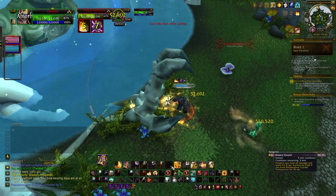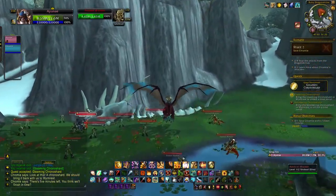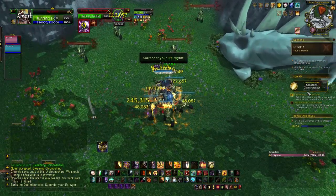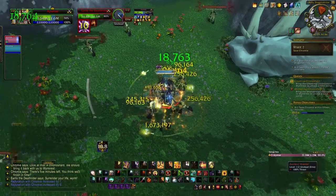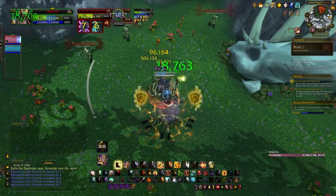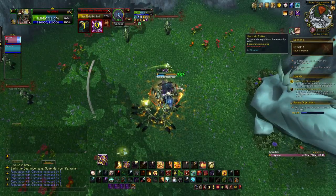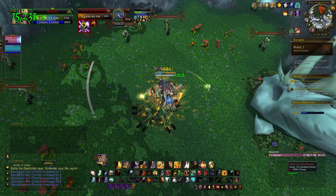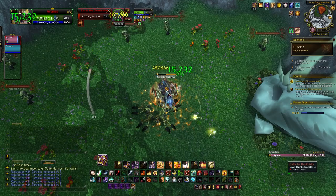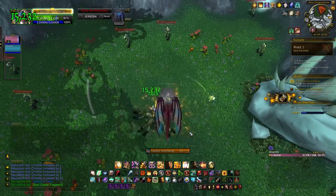The third dragon shrine is the Ruby Dragon Shrine. You go around and kill three named elite commanders in the area. The first is Earlis the Deathrider on the south side, surrounded by skeletons. He has a necrotic strike which makes you take more physical damage, so pulling many skeletons with him could hurt. After dispatching him you pick up a Soul Crystal Fragment - collect three of these in the shrine to reveal the final boss.